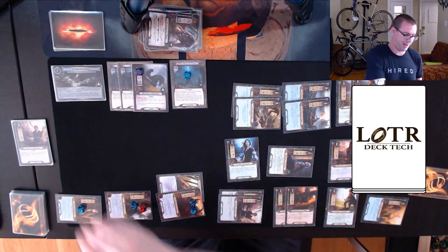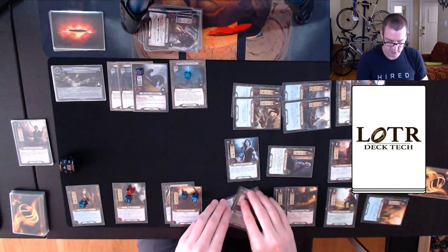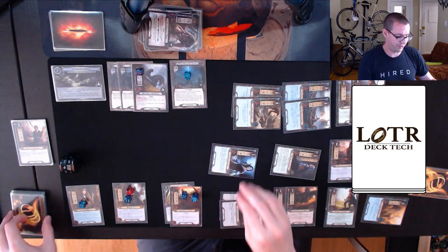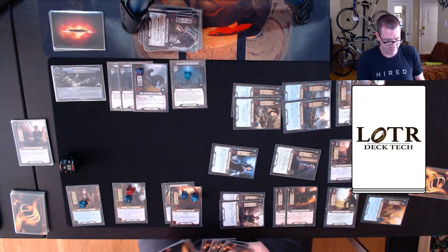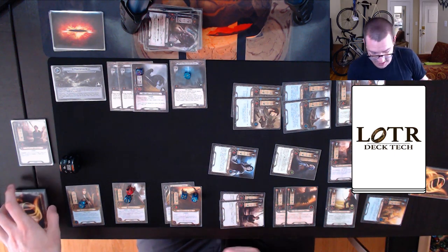Refresh takes us back up into the 40s. Before refresh, I Stargazer — look at five cards. We have two Stargazers; I'll take Weaver and Elrond's Council and don't need the extra Stargazer. Then everyone stands back up.